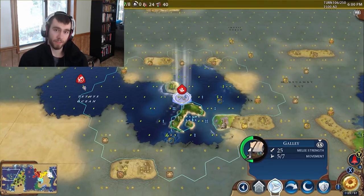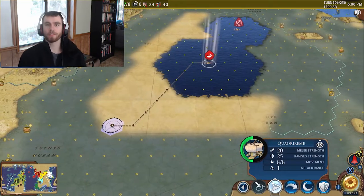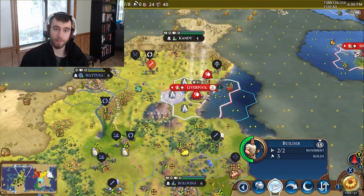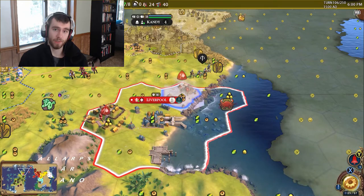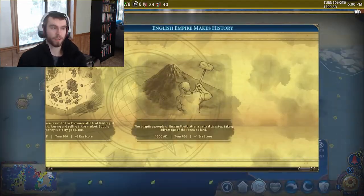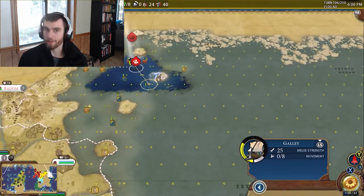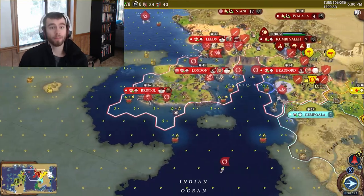Now when you attack cities, if you have the proper technologies researched and a wall, they will fight back with ranged attacks. They have city health, so there's no units in the city you just attack — you have to take down the city's health. Instead of units having separate defense and attack stats like two defense and one attack, they have an attack strength. Archers have a ranged attack strength with a range of two, so you can attack something from two hexagons away. You're not going to have a situation where a catapult army has a 50% chance of beating a tank army — the tank will take like two damage and then destroy the catapult, because that's what tanks do to catapults.